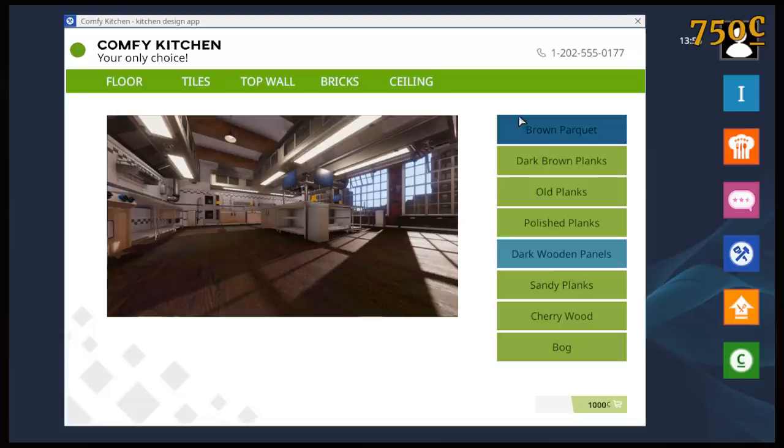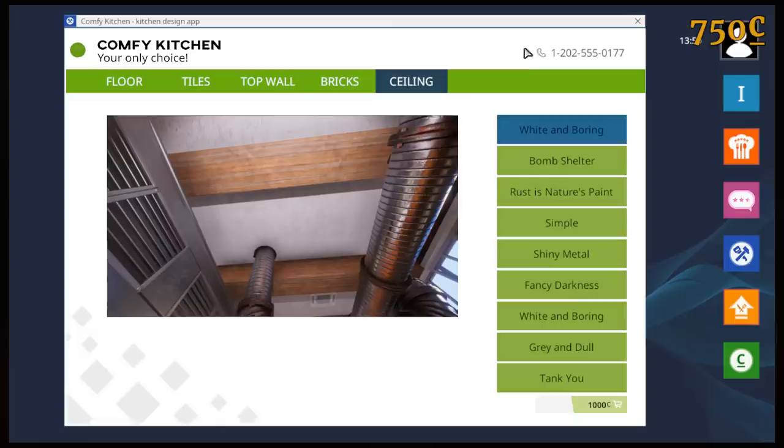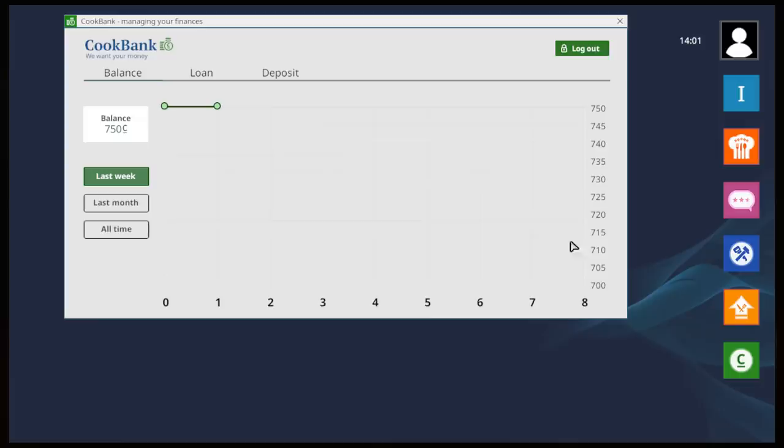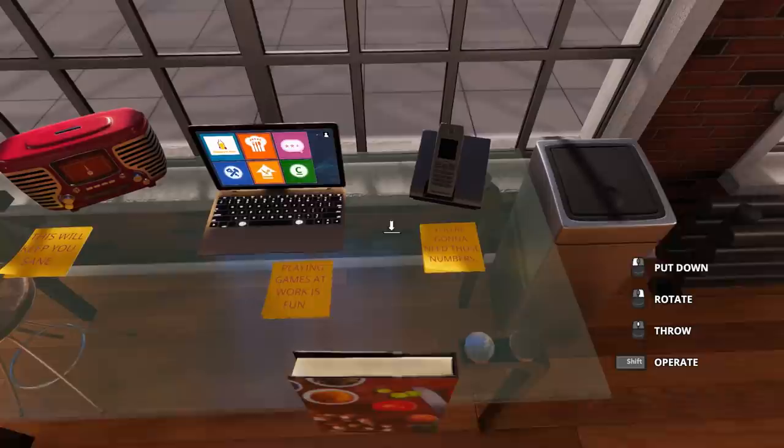This is the beta for the game by the way, not even fully released yet. It looks like we can totally upgrade our kitchen, so I don't know if we go to a new kitchen, but it's really cool that we can upgrade this one. We also have our finances here, and it said something about playing games - it said 'playing games at work is fun, you're gonna need those numbers.' What numbers? What's this?